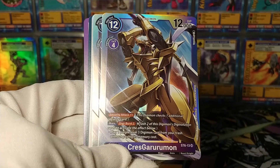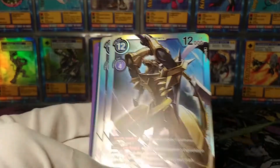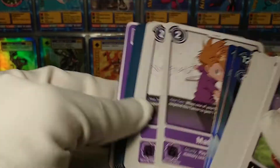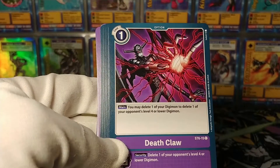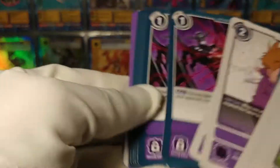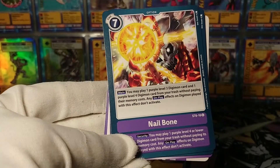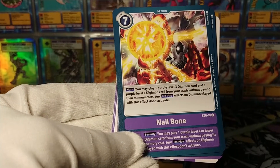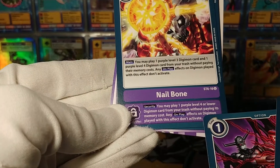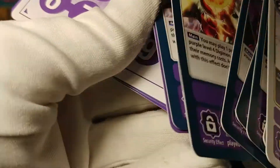Kresgarurumon is our super rare - Security Attack plus 1, Digiburst 2: play a purple level 3 Digimon from your trash without paying its memory cost, which is a common ability in purple. Matt as a tamer - when one of your Digimon is deleted, suspend and gain a memory. Deathclaw: delete one of your Digimon and delete one of your opponent's level 4 or lower - and it's only worth 1. Nailbone costs 7 - play a purple level 3 and level 4 Digimon from your trash without paying their memory costs; from security, play a purple level 4 or lower from your trash. That's actually quite a powerful effect.